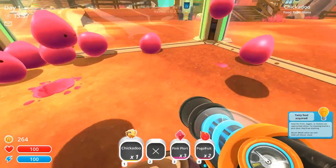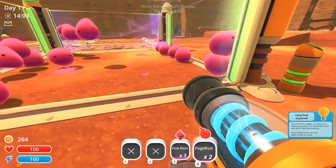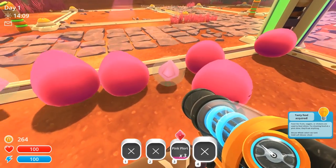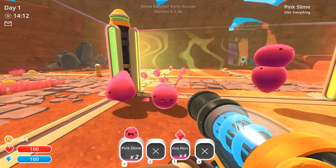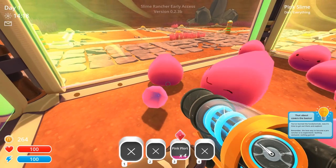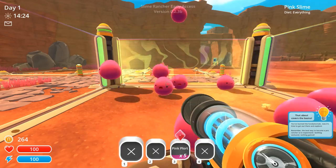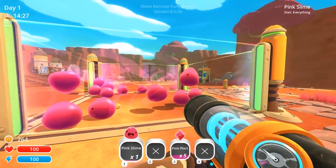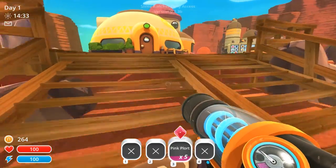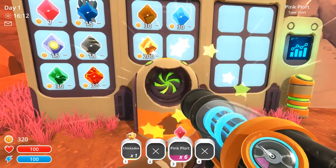Let's get the chicken. Feed the chicken to the slimes, and the pogo fruit to the slimes. Oh, he got big! That about covers the basics. You've learned the fundamentals. Now it's time to get out there and explore. Let's go and sell this plot and go exploring out there, because I want to get some new rare slimes.